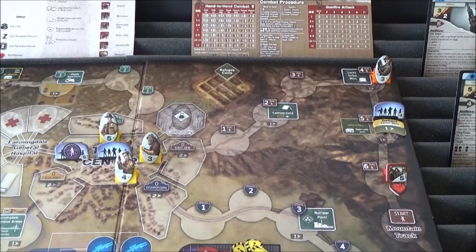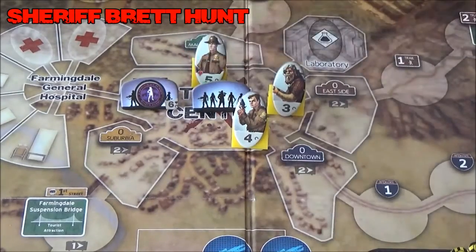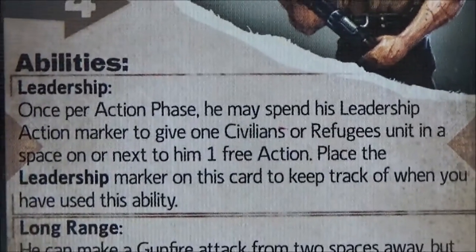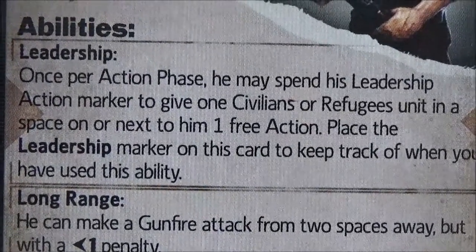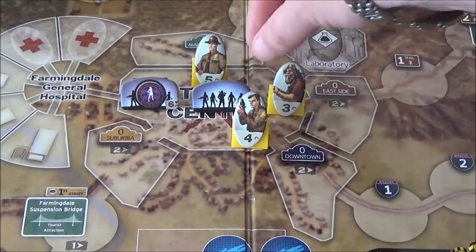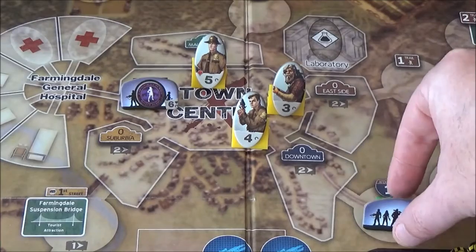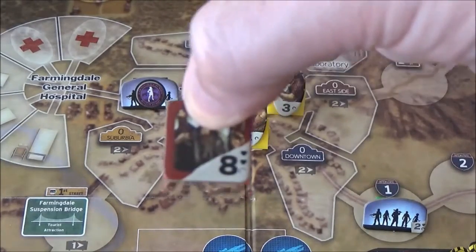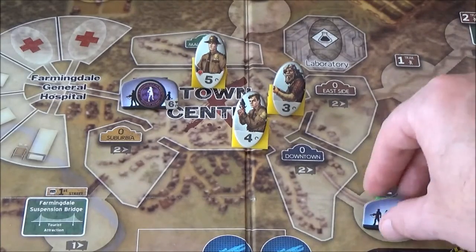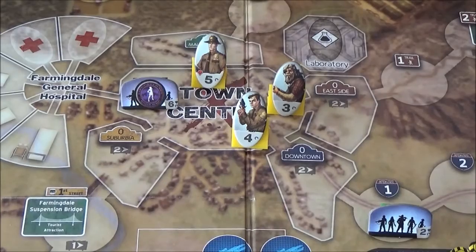Next up, Sheriff Hunt. He's in the town centre and he's going to use his special leadership ability. Once per action phase, he may spend his leadership action marker to give one civilians or refugees unit in a space on or next to him one free action. He's going to give these guys a free action - they'll move one, two spaces down the highway track to bolster that lane, since we have the eight strength zombie coming from there.